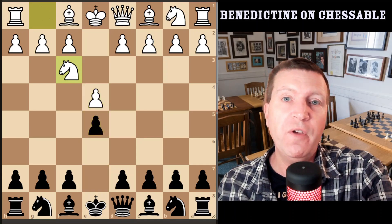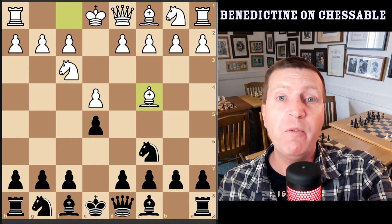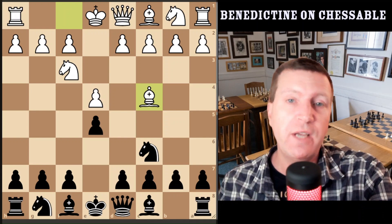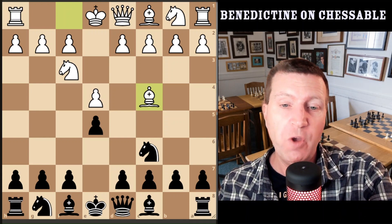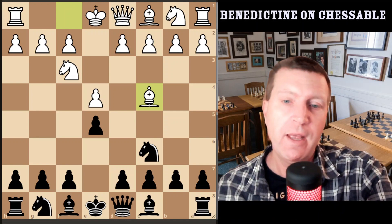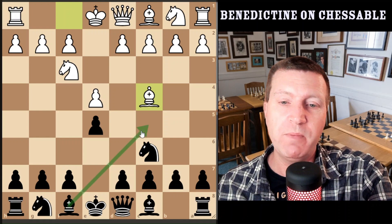After e4, e5, knight f3, knight c6, and bishop c4 we enter the Italian game from the black side. This is very, very common at the under 1600 level, which is fantastic news for you. 44% of games go into this position if you're playing e4, knight c6 at the under 1600 level. What I recommend in this position is knight f6 rather than bishop c5.